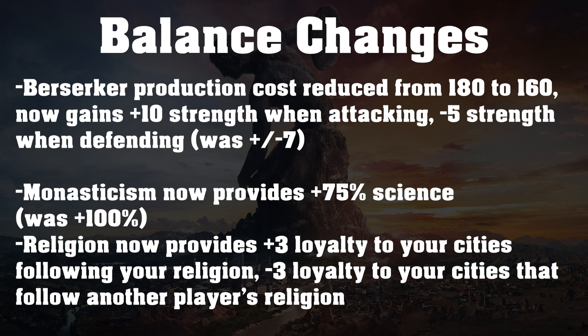The other big thing is that religion now influences loyalty, but only if you founded a religion. If you founded a religion, cities following your religion will gain plus 3 loyalty, and cities following another player's religion will lose 3 loyalty. If you haven't founded a religion, you're not going to have negative loyalty just for your cities following a religion. And if you founded a religion but your city is not following any religion, it won't be losing loyalty either — you only lose loyalty if you founded a religion and your city is following another player's religion. Plus or minus 3 loyalty isn't huge, but it is enough to make a difference in some cases.